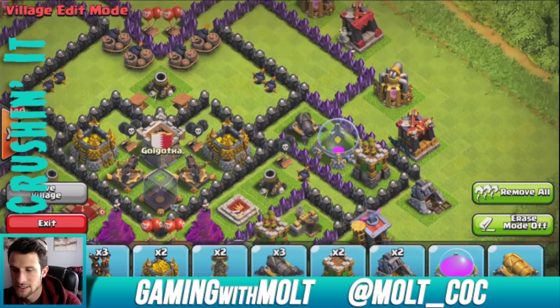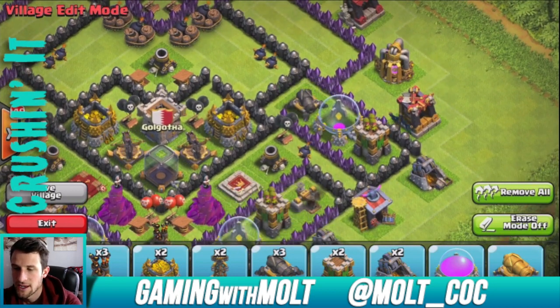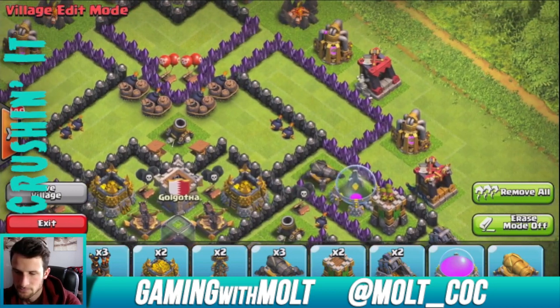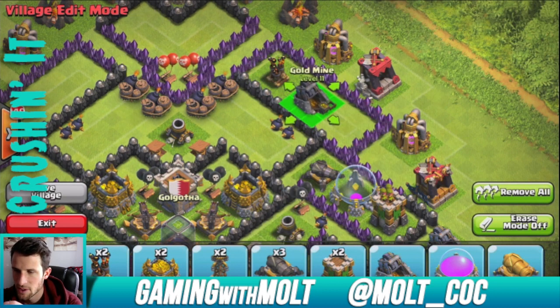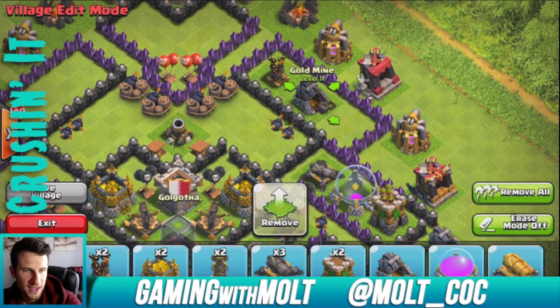Let's go ahead and continue putting our defenses around — we're going to go here and here, separating our defenses so that they can protect each other and not get taken out all at the same time. Again, our air defenses are going to be pretty exposed but I'm not too worried about that at this point in time.